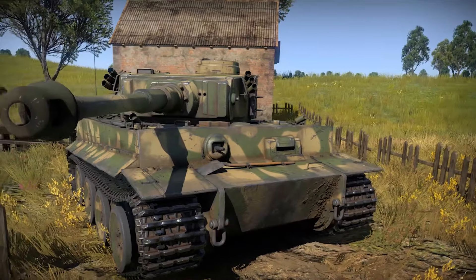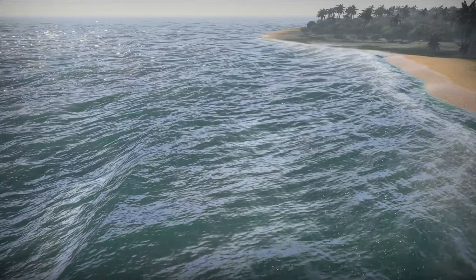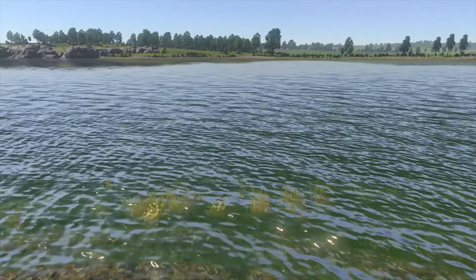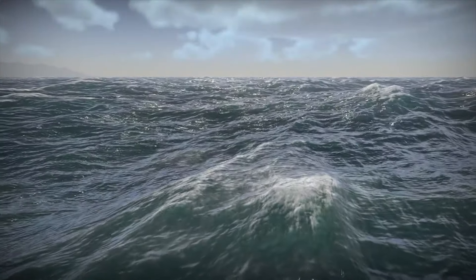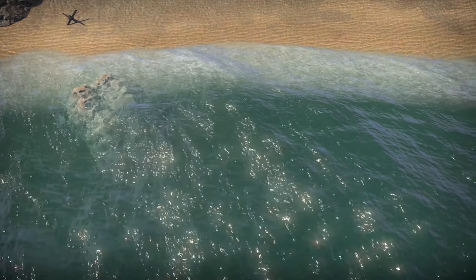Vehicles and background objects now look more natural. Be sure to check out the water — the NVIDIA Waveworks technology provides means to create any water surface, from a weak ripple on a lake to giant ocean waves. Foamy white caps, sun flex, surf — the water can look entirely different depending on its type, the weather, the lighting and other features of the map.